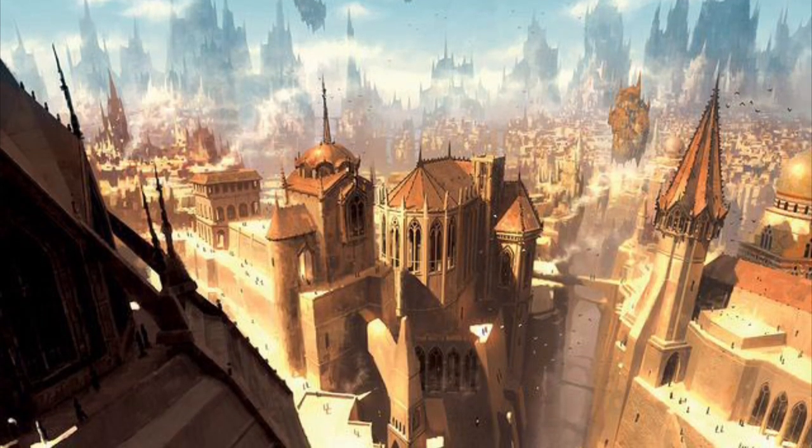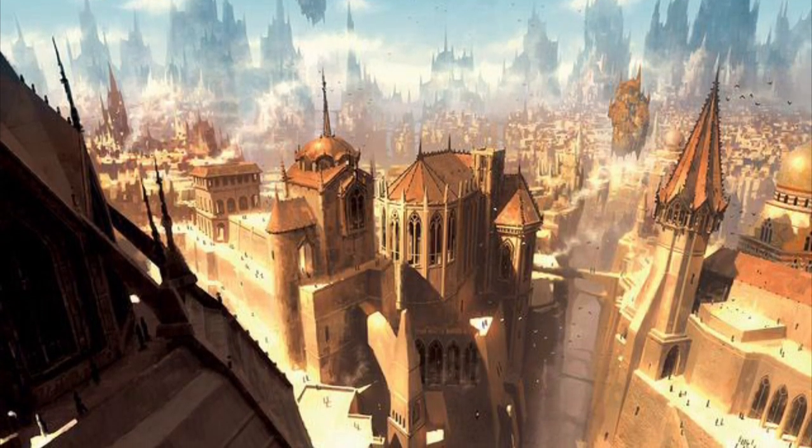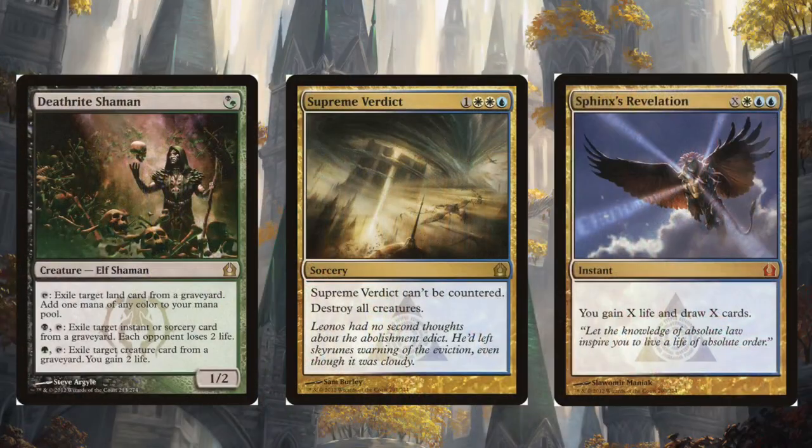This set has many powerful spells and creatures that still hold up today, including cards like Deathrite Shaman, Supreme Verdict, and Sphinx's Revelation. In a set full of powerful cards, it was hard for many to stand out. However, one creature lurking below the surface was easily one of the best of the block: Pack Rat.